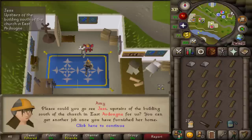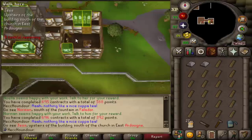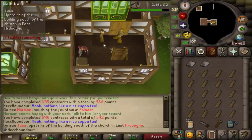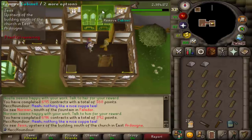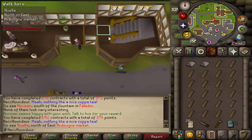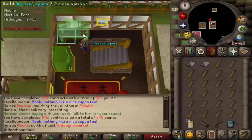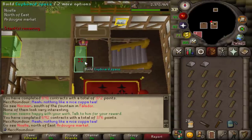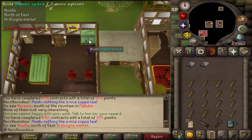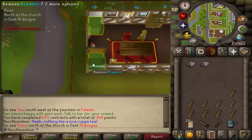There are 12 different possible locations you can be assigned. Jess is located upstairs in the pet shop in Ardougne — you'll have to fix furniture in the entire upstairs house; there's nothing downstairs to fix. Noella is north of the Ardougne market in this long house; nothing downstairs is fixable, but there's a set of stairs and a ladder that go to separate wings of the house. You'll have to fix things in both of them and then talk to Noella downstairs when you're done. Ross is north of the Ardougne church — you'll have to fix things both upstairs and downstairs and then talk to Ross downstairs when you're done.